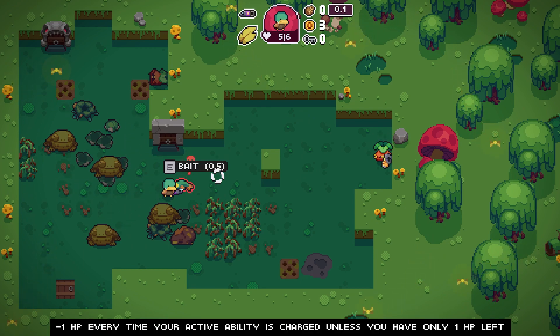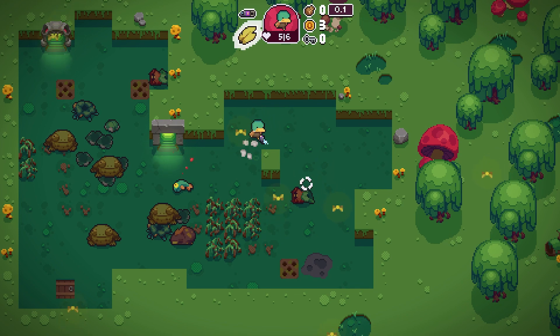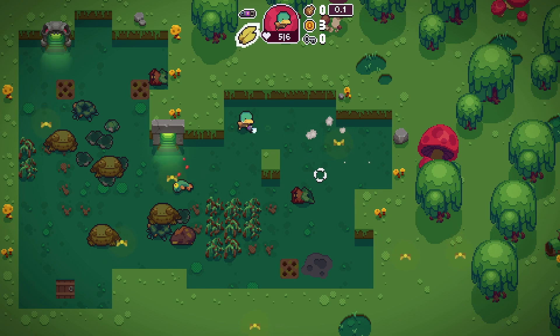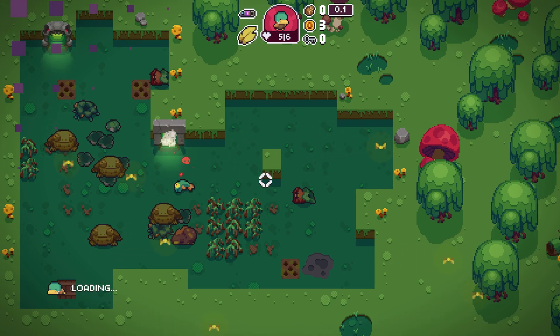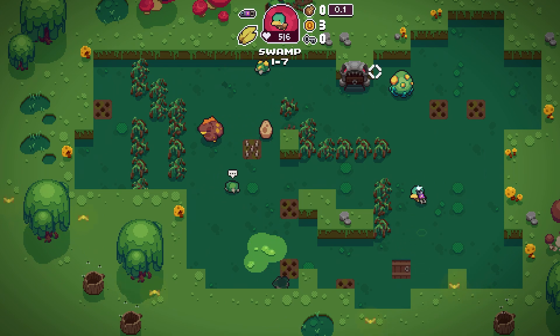Hypno toad — with a fish. Negative one HP every time your active ability is charged, unless you have only one HP left. I'm guessing that's this ability — so every time it comes off cooldown I'd lose one health. That's not worth it, because I don't think there's going to be another shop before the boss.